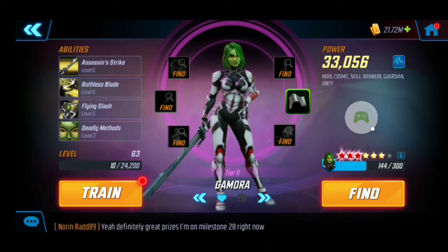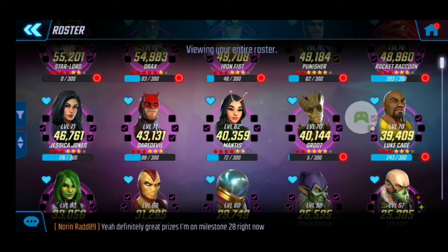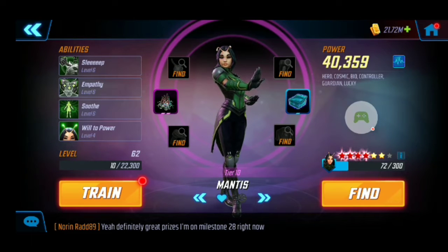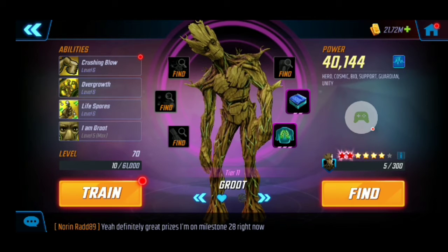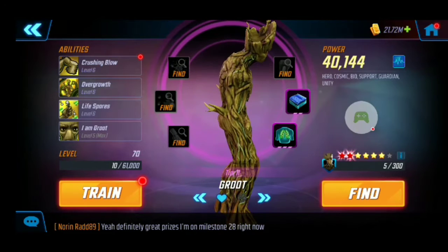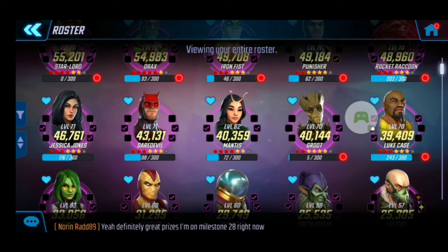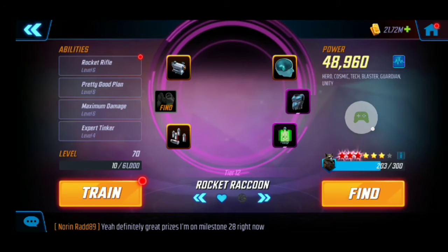Next we have the Guardians — Gamora, Mantis, Groot, Rocket, Drax, Star-Lord, those kind of people. Gamora is an easy farm since she's in the blitz store, but I find her better used on a brawler team than on the Guardians. I went with Mantis as my first earlier farm for the Guardians because she's better in raids — she heals and sustains the team very well. Groot is also an easy farm with a nexus node, and he pairs very well with Rocket.